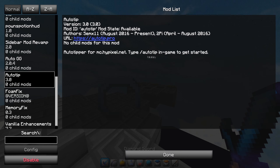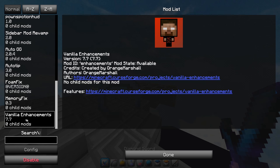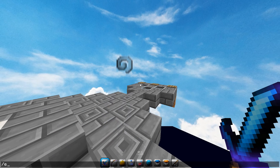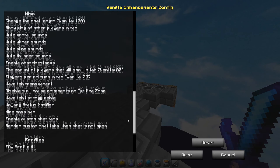Next mod: Auto GG — after you finish a game it'll automatically say 'gg'. Auto Tip automatically does /tip on Hypixel. Foam Fix is just an FPS mod. Memory Fix helps with memory.